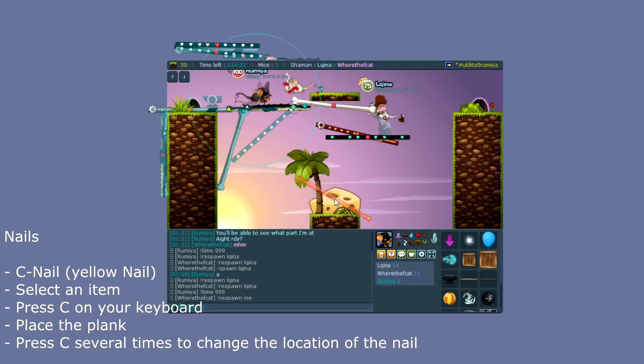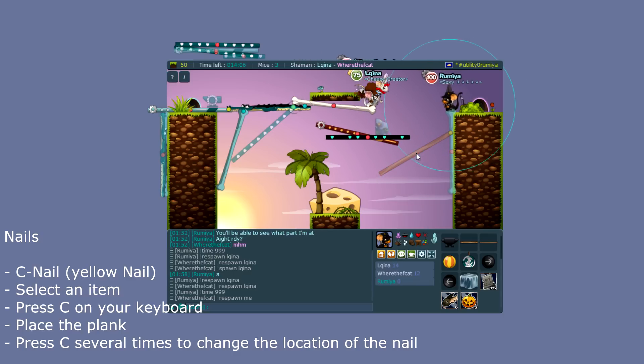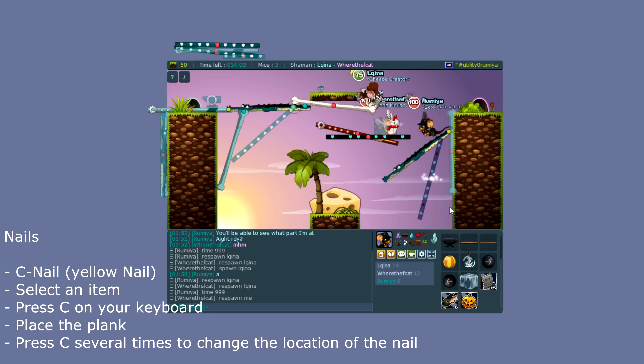So here's our B-plank, and we want to build from it. We press C twice to connect to that plank, and we have a pretty stable bridge — as you can see, we've reached the cheese and just need to go back up. You can connect several planks or other items to an already summoned plank.